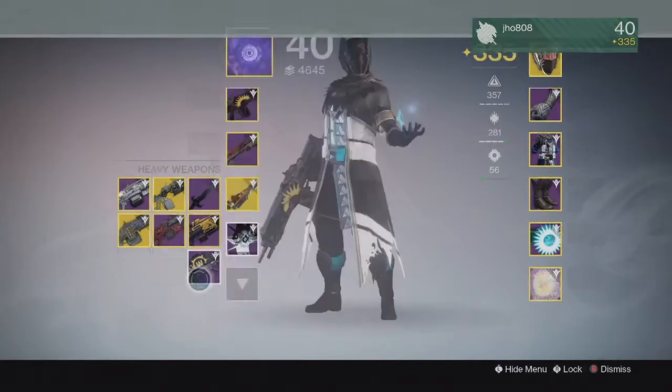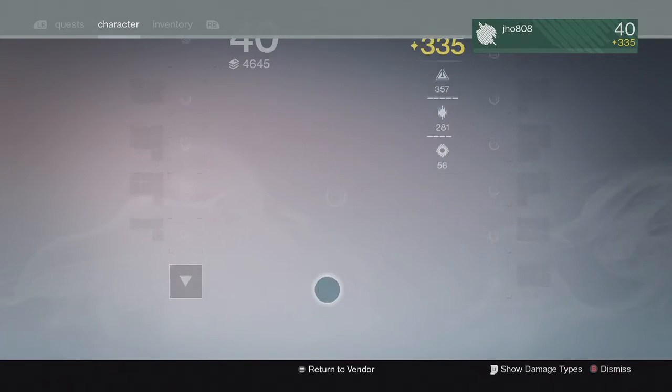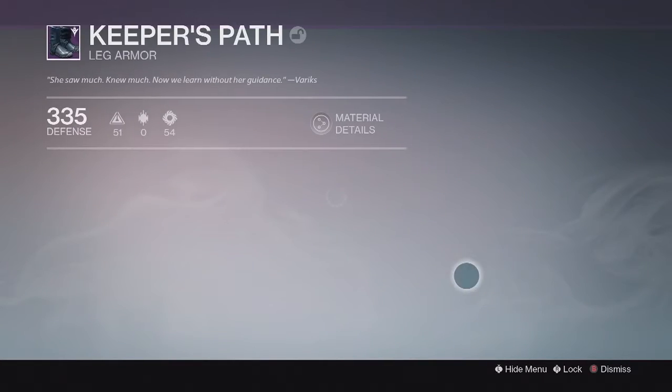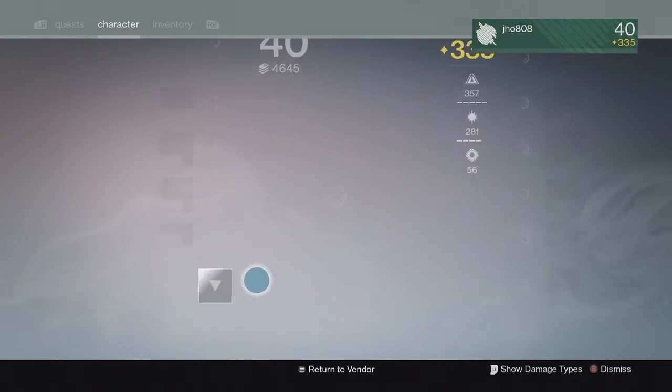Full auto and head seeker are some solid perks — maybe I'll try it out to see how good it is. The rocket launcher came in at 334 with danger close and cluster bombs, not the greatest perks on a rocket launcher. The boots came in at 335, which is pretty good, with intellect and stats like that.